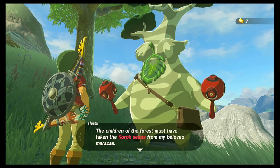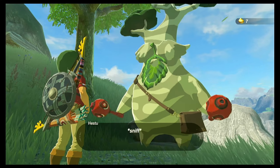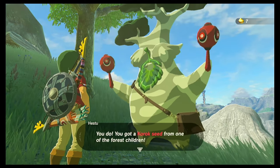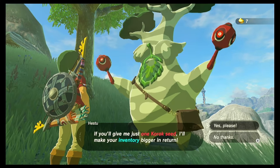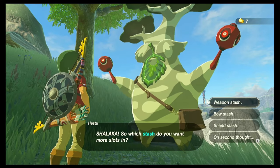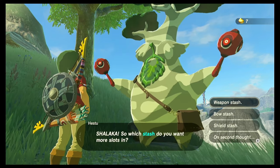Hetsu explains the children of the forest must have taken the Korok seeds from his maracas as a prank. He then notices you have a Korok seed and offers to make your inventory bigger in return for one seed. He asks which stash you want more slots in. You can choose between Weapon Stash, Bow Stash, and Shield Stash — I always like to start with the Weapon Stash.